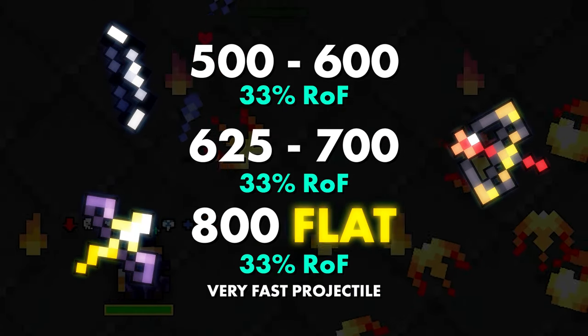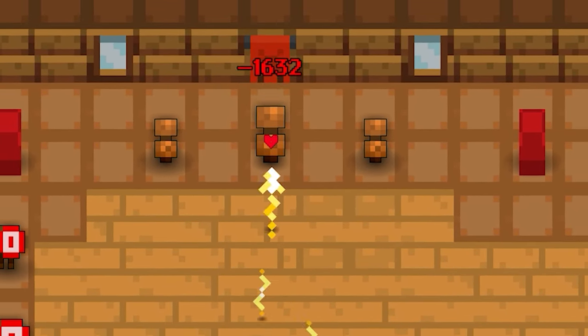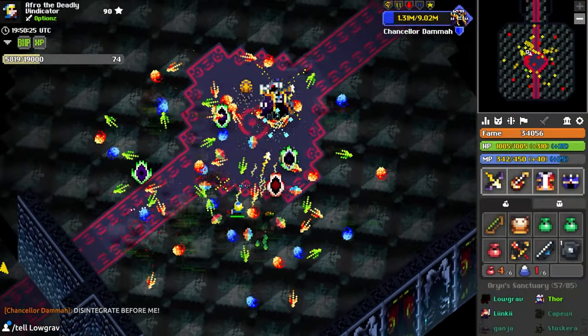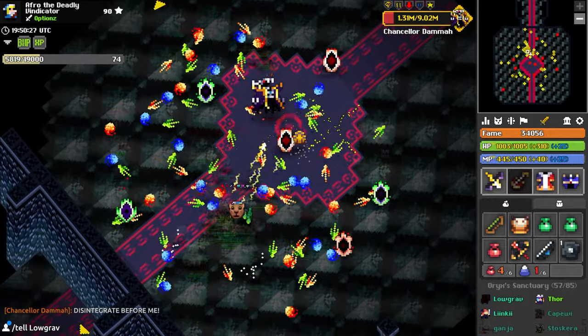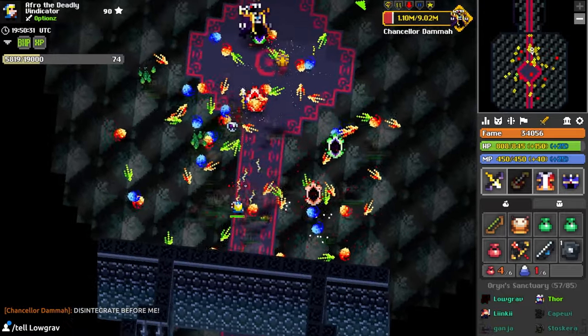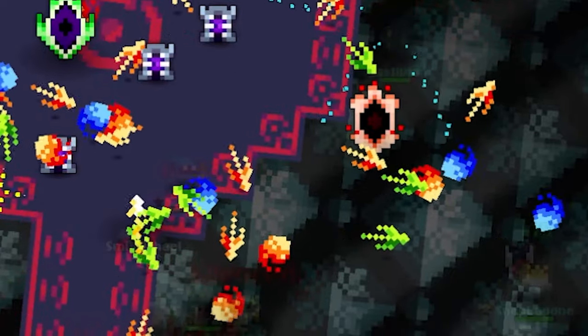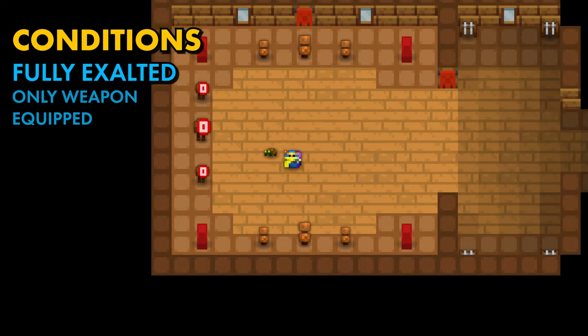The word 'flat' is highlighted for a reason — this bow will always deal the same amount of damage under certain conditions. Here I am on my Bard with a full weapon bonus due to Maxwell Exaltations using Umibo, Mandolin, Vesture, and Chrysalis. When casting Mandolin, it grants the user plus 10 attack and damaging. Vesture also grants 15 attack.